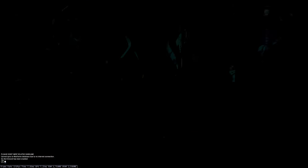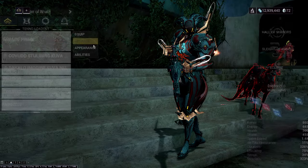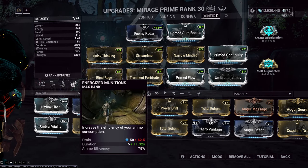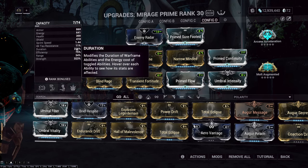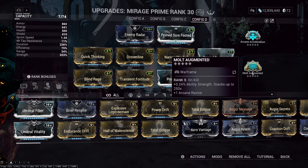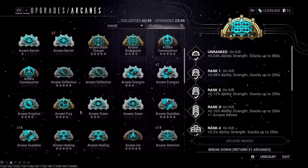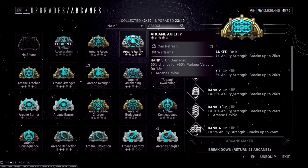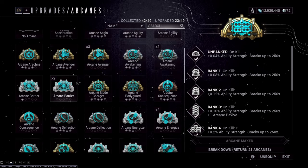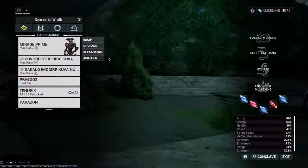The setup utilizes Mirage. The best kind of setup you can get is to replace your fourth ability with Energized Munitions, go as much strength and duration as possible, you don't really care about the rest of the stats, and you get Arcane Acceleration. Mold Augmented is fine but you could replace this with something like Arcane Agility or a mod that will give you some kind of parkour speed if you want to be even faster.